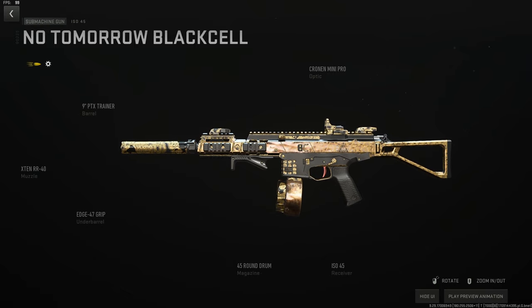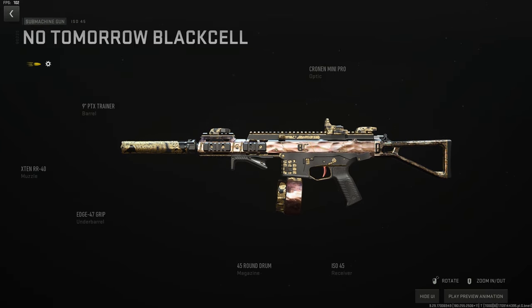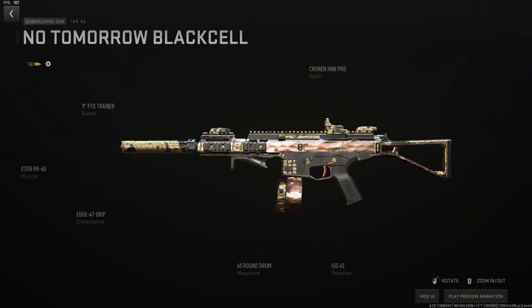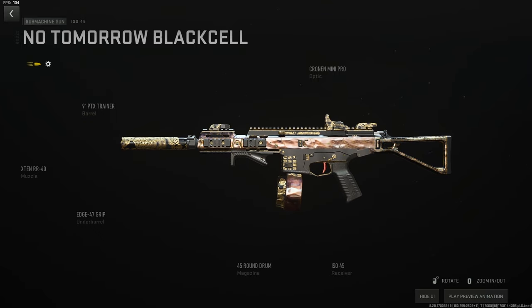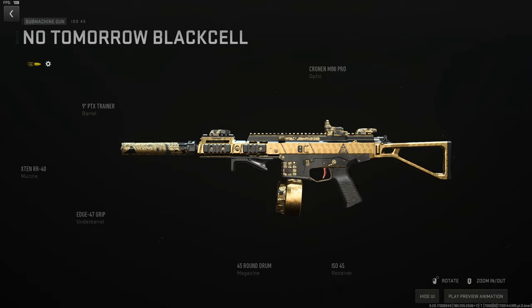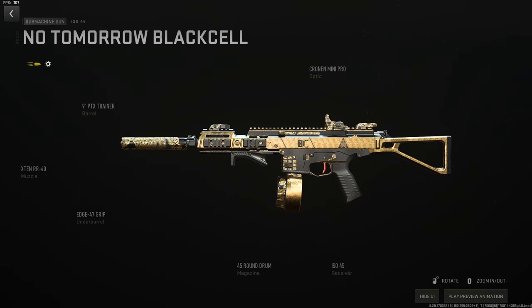The sniper support build for the ISO 45 uses the X10 RR-40 suppressor for maximum velocity and range, the 9-inch PTX Trainer barrel for additional stats plus recoil control, the Cronin Mini Pro for mid-range visibility, the Edge-47 for stability and recoil, and the 45-round drum as the largest. At 50 meters it takes a full drum missing only about five shots to get a kill. Good option running an SPX or MCPR in front.